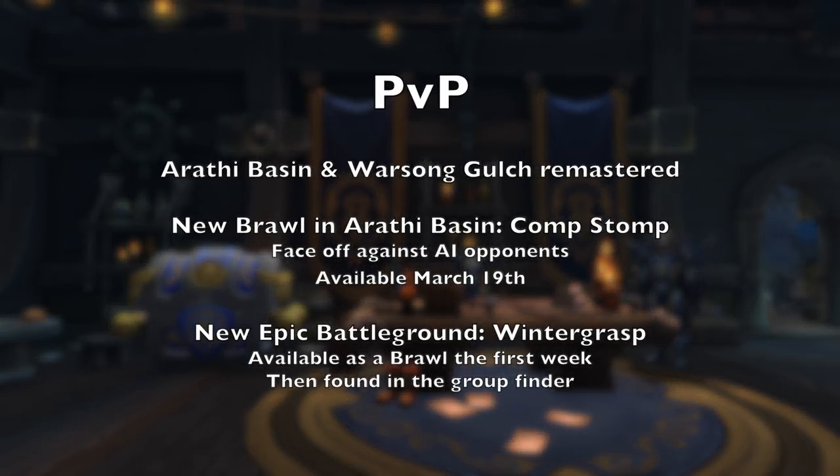Now let's talk about the changes for PvP. First up, Arathi Basin and Warsong Gulch have been remastered. Nothing has changed about their setup or gameplay, but now they look much more modern. Second, there is a new PvP brawl for Arathi Basin called Comp Stomp, where players will face off against a team of AI opponents. This new brawl will be available on March 19th. And lastly, Wintergrasp is returning as a new epic battleground. For the first week of the patch it will be available as a brawl, and after that it will be in the epic battleground section of the group finder.